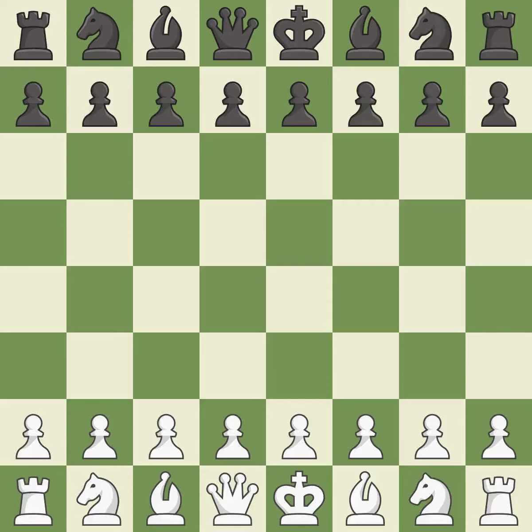English opening, Anglo-Indian, Anglo-Grunfeld defense. The moves went 3.cxd5 Nxd5 4.Nf3 g6 5.g3 Bg7 6.Bg2. Balanced — neither player ever had an advantage.